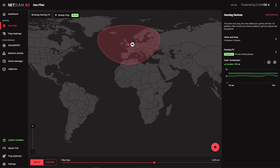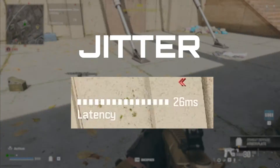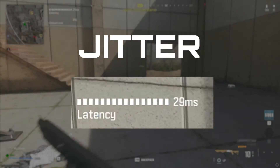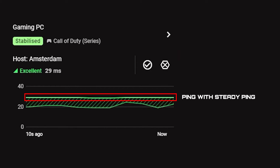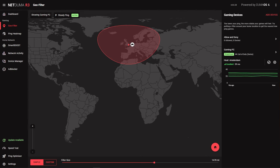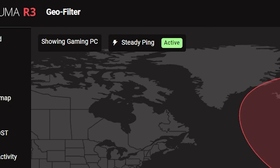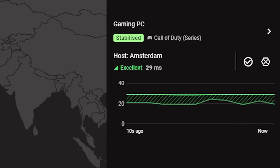Well, it does what it says on the tin — it stabilizes your ping. More specifically, SteadyPing removes jitter from your connection. Jitter is the constant changes in your ping that can cause lag compensation from the game server. It works by adding an artificial buffer to your ping — in normal terms, it increases your ping by a small amount to account for any jitter on your connection. This results in an almost perfectly stable ping, which makes the game feel extremely smooth. There's no setup process for SteadyPing; just make sure it's enabled in the GeoFilter interface and it will automatically stabilize your ping once you're in-game.